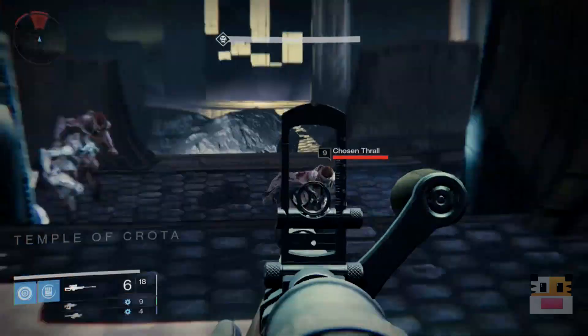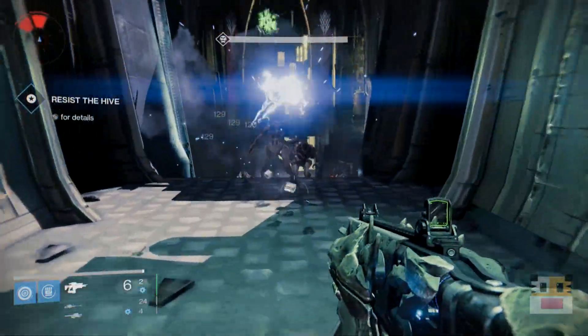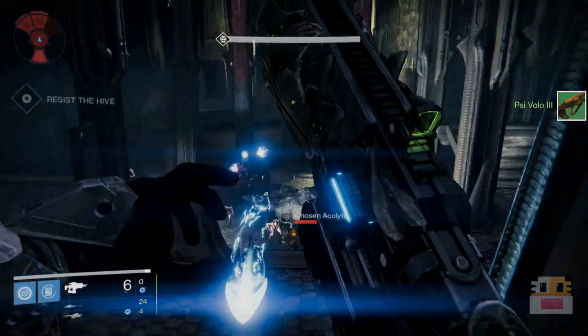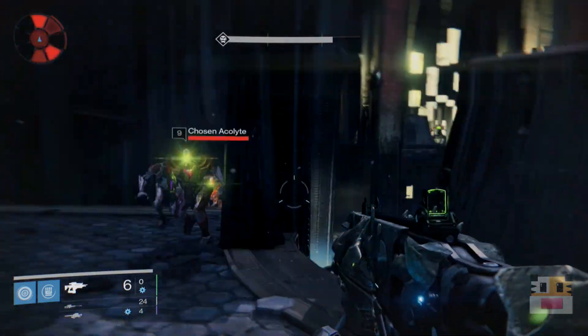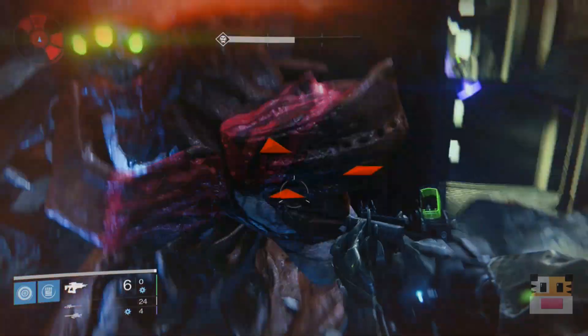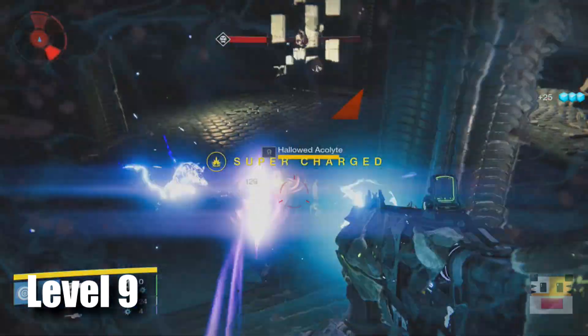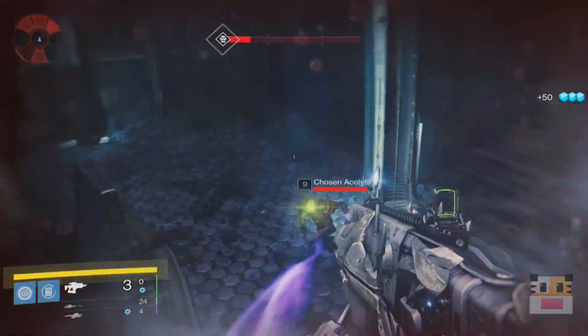All you have to do is kill the two Acolytes with yellow health and the Knight with yellow health, and then let the Thralls kill you and get through the mission. One thing I should note is that you should put this on the harder difficulty — that's the only way the yellow-health guys are going to spawn. You're going to have to have it on the harder difficulty, I think it's the level 15 difficulty. Just put it on the first harder difficulty so that more enemies spawn as well as the yellow-health enemies, otherwise there'll be no yellow-health enemies.